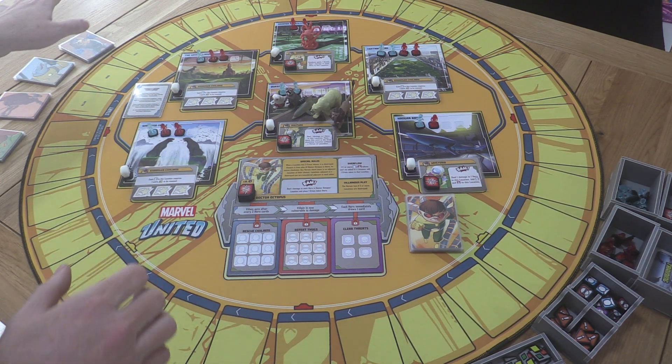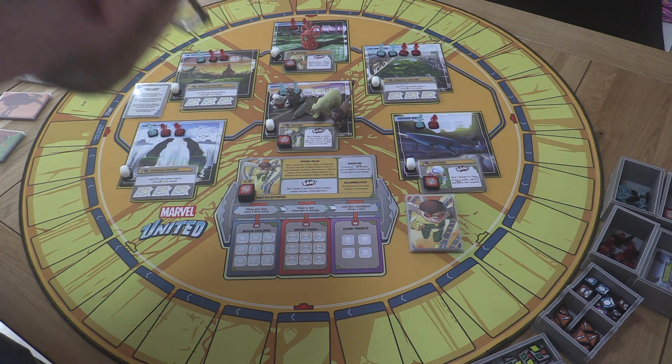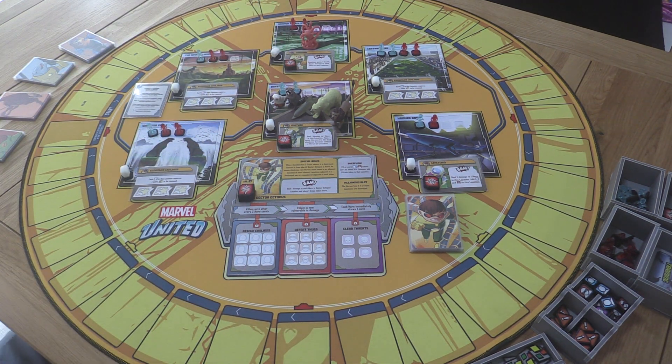Saw has a special rule: if his card is being played, he gets to move twice that turn instead of once. So on a normal Lionheart turn Saw moves once, but if I play a Saw card he can move twice. All right, our team is set up — let's get stuck in!